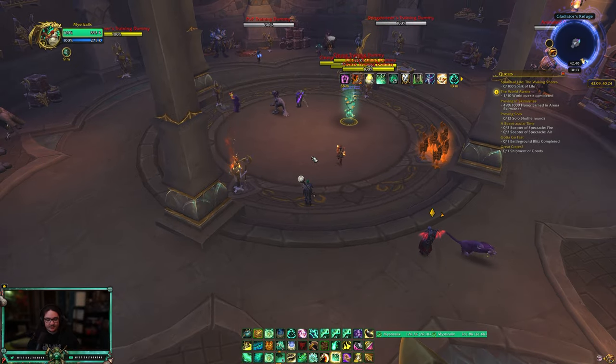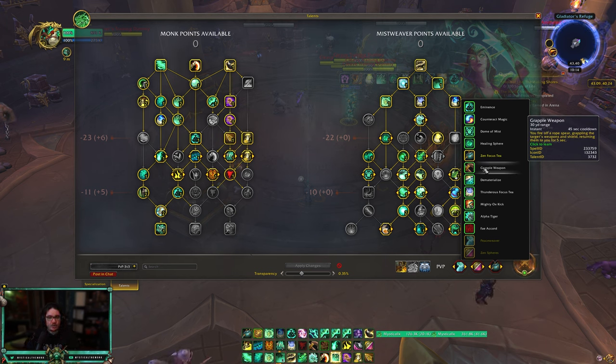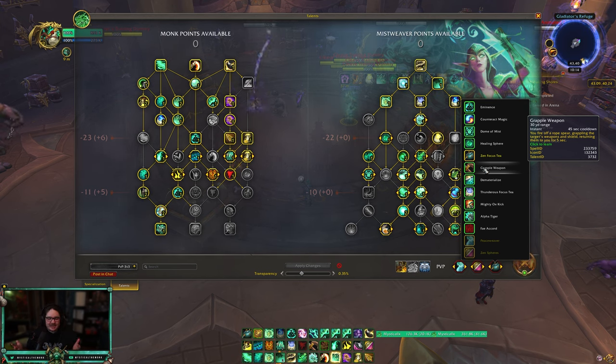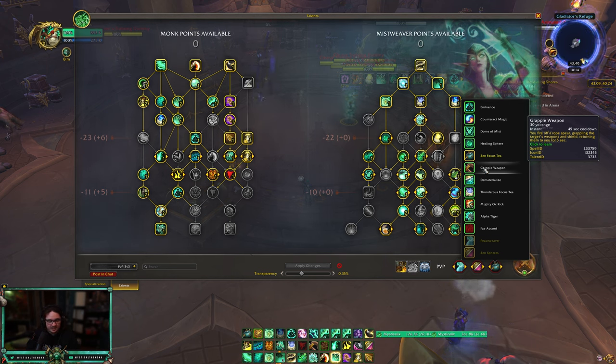Disarm can do two really important things versus hunters and warriors. First, our Grapple Weapon does not count as a melee disarm — so when a warrior uses Parry to try to immune disarms from rogues or other warriors, they cannot do that against Grapple Weapon. So if you see a warrior using Parry alongside Avatar, you can still disarm them. Against hunters, they cannot kick if they are disarmed — so if you're facing a BM or Marksmanship hunter, you can disarm them and free-cast because they can't interrupt you.